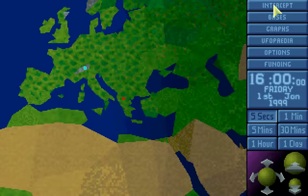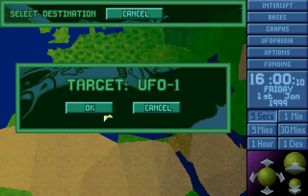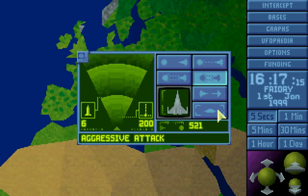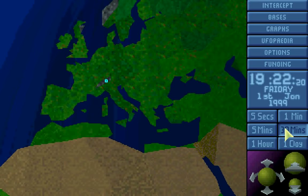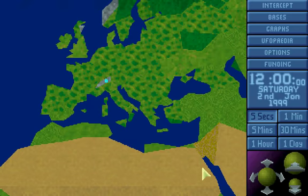There's one! It's a very small UFO, which means there'll only be one alien in it. We want to track it down with our interceptor and we've got to it. It's very small and it's probably going to try and run away — or it will crash land. And it crash landed in the water. We get points for shooting it down.